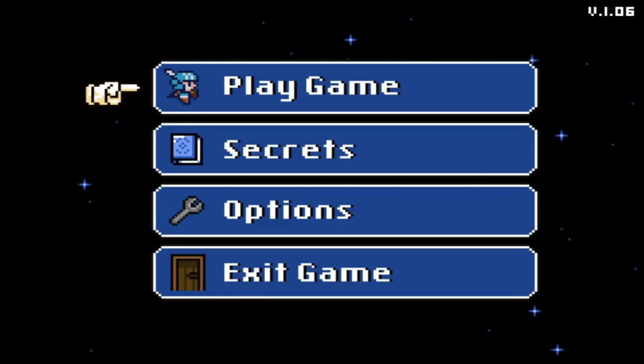Hi everybody and welcome to Castle in the Darkness. Castle in the Darkness is a game that was recently published by Nicholas Inc and it's developed by Matt Kapp, who was the lead pixel artist on The Binding of Isaac Rebirth. This game was made available about a week or two ago on Steam and it's available for $6 or your regional equivalent. Essentially it's like a Metroidvania - an open world 2D action platformer, kind of a hark back to the golden era of video games. It's a pretty cool game, though I've not played too much of it.